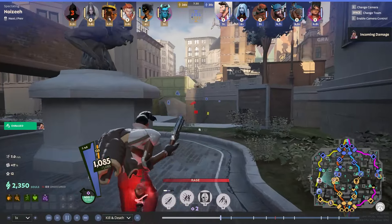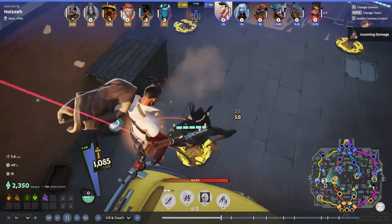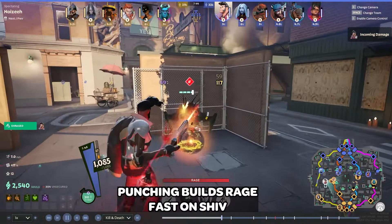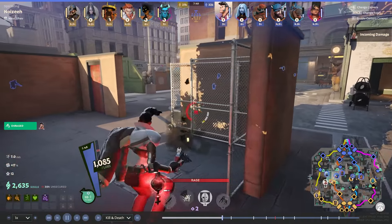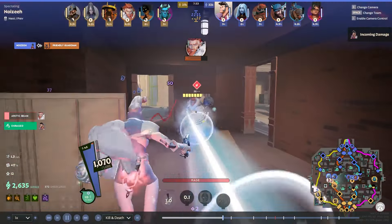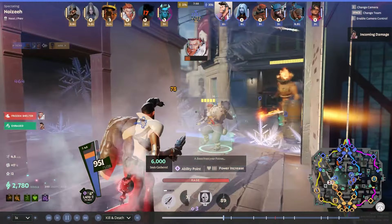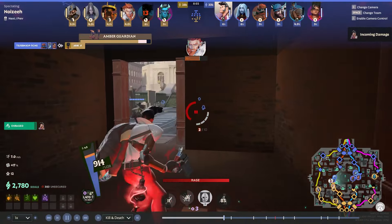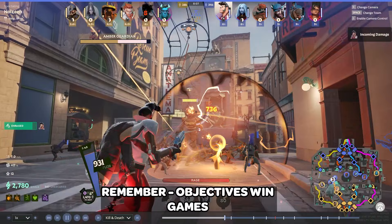One key thing with Shiv is once you unlock your 4 ability, it's really important to try to build as much rage as possible and be efficient with it. One quick way of building rage is to punch the creeps — the jungle monsters — and also to punch the troopers, because that is the fastest way to generate rage as you go. The higher rage you have, the better, because when you have a full rage bar your abilities become way stronger. Kelvin wastes his ultimate there. I could have chased him, but there's no point — we're just going to play the objective.